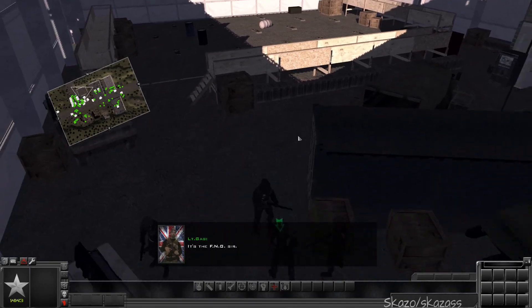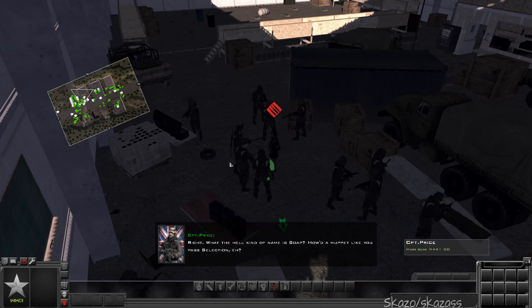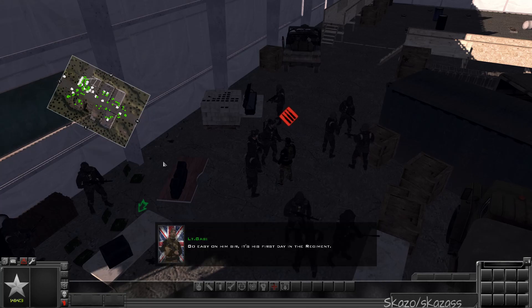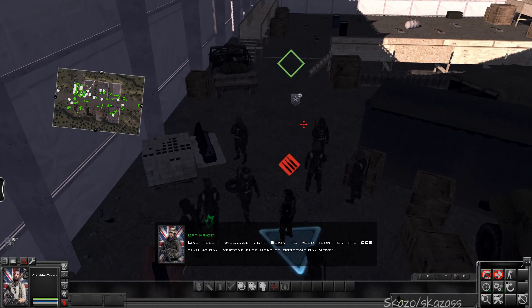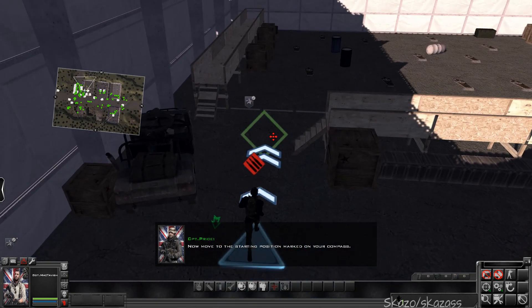It's the FNG, sir. Right. What the hell kind of name is Soap, eh? Had a muppet like you passed selection. Go easy on him, sir — it's his first day in the regiment. Like hell I will. All right, Soap, it's your turn for the CQB simulation. Everyone else head to observation. Move. Now move to the starting position marked on your compass. Let's go!